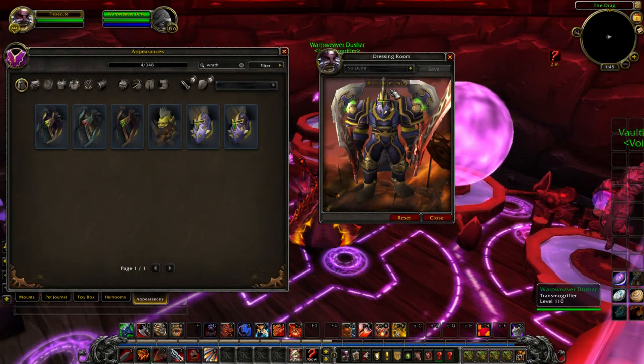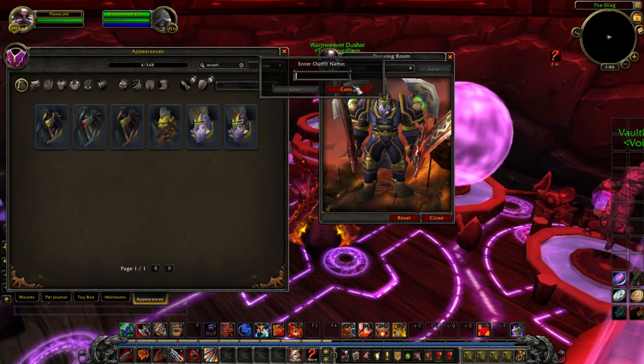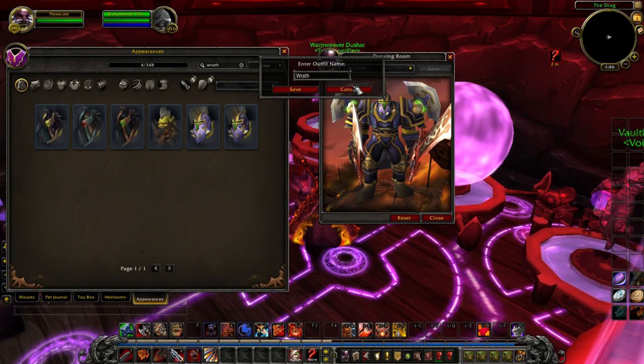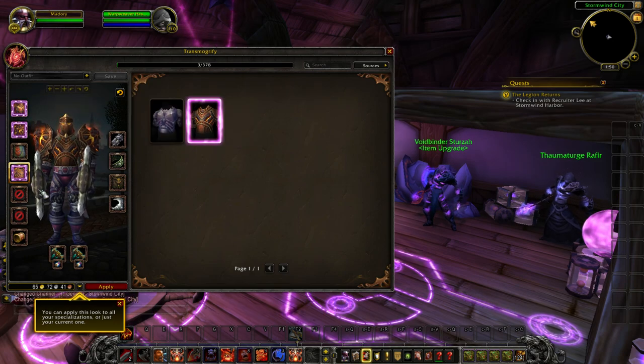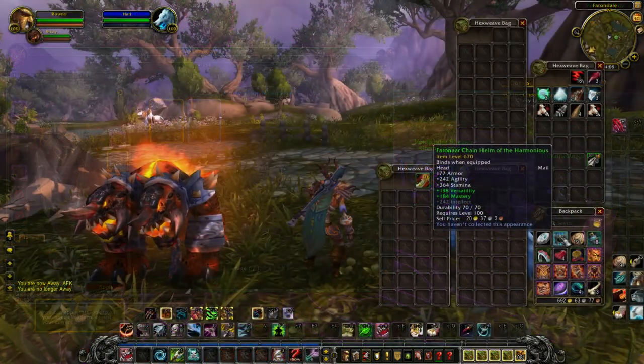Another feature they're working on — though not fully implemented yet — is the ability to save outfits. You'll be able to save several different transmog sets and switch between them quickly at any transmog NPC. Everything is also account-bound. If you unlock a transmog on one character, you unlock it for every character, as long as you're in the same armor class.